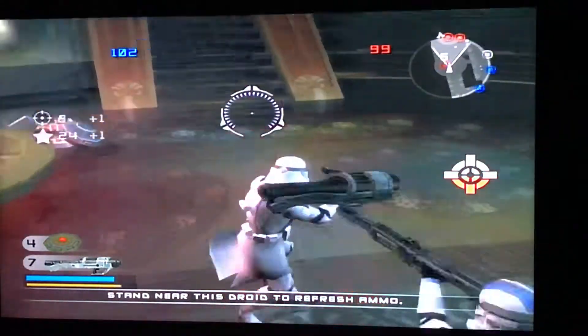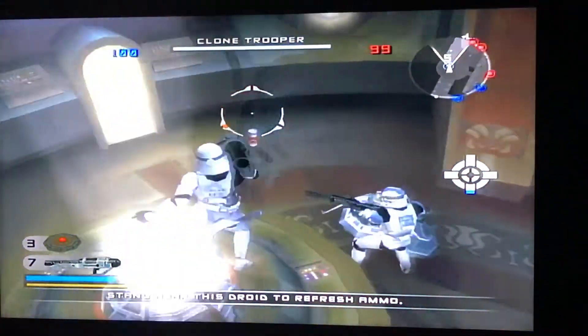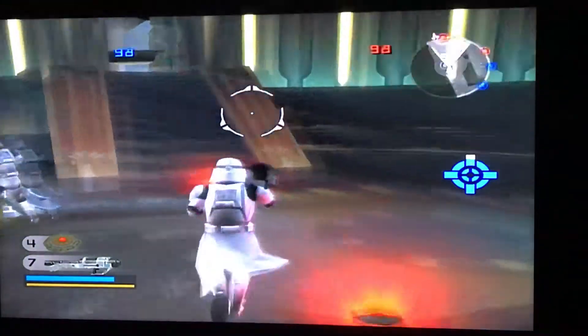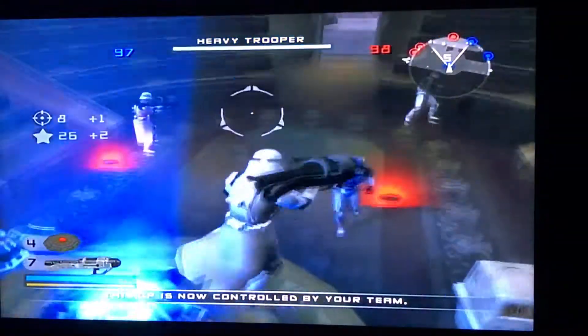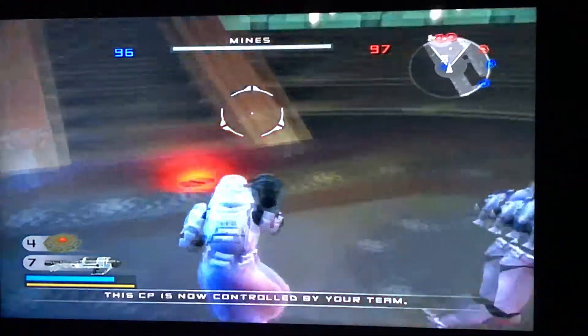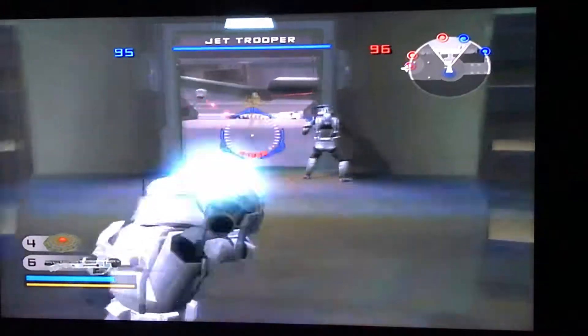There was a little prompt on the bottom of the screen that says 'Would you like to play as the hero?' I'll show you when it comes up again. I have the same settings: friendly fire off, auto aim off, and the difficulty on elite.